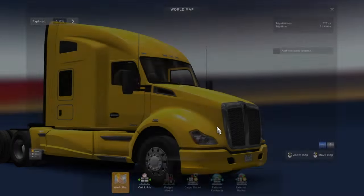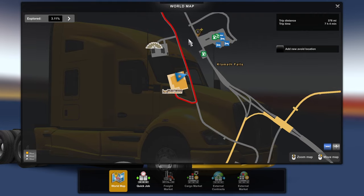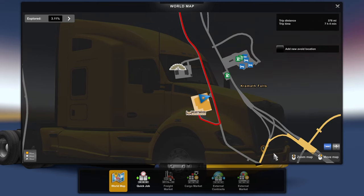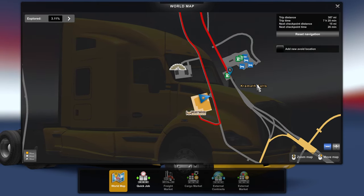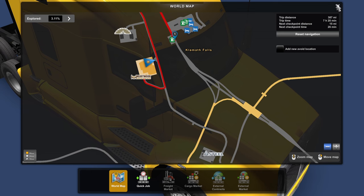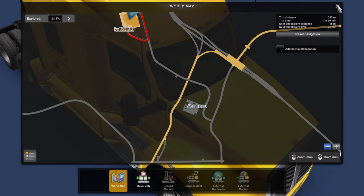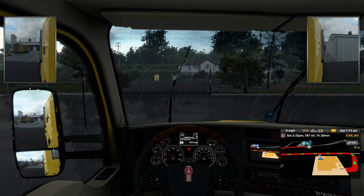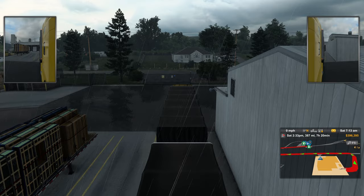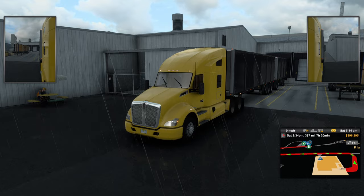I want to check out where we're going today before anything. We do have a gas station. We could just go right out of here — it wants us to go left, but I'm going to go right, that way we can go to the gas station right here. We're going to go our own way and turn right out of here. Let's get our headlights on. Oh — is this a dual trailer? Are we doing a dual trailer? What have I done?